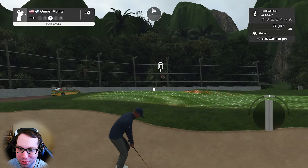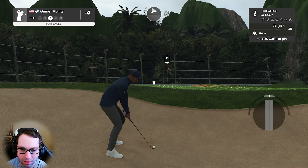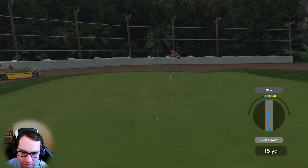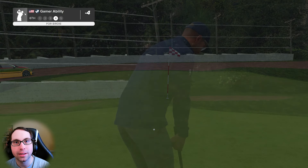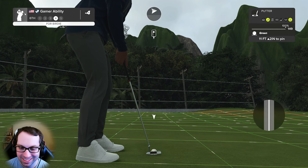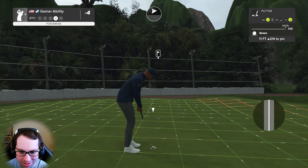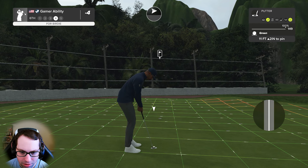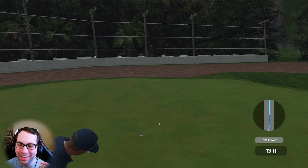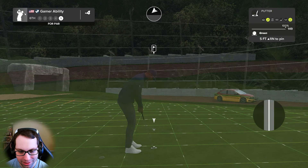From the green-side sand, hopefully we get up and down from here. 19 yards uphill three feet — let's see if we can send this in. This is a tough putt, a whole lot of movement here. To get to five under through six here at Jurassic Park. It just dove — that's a tough read, a little too much on there.